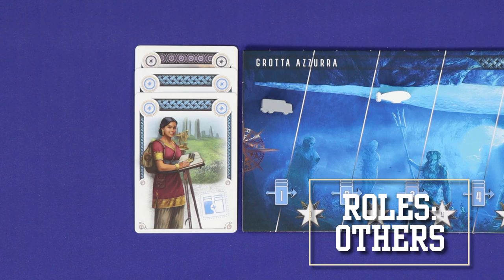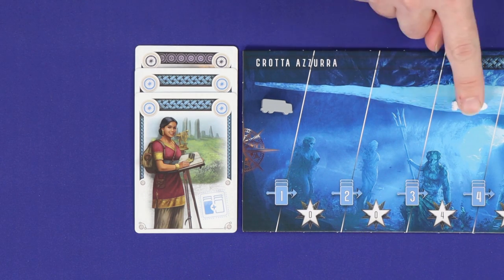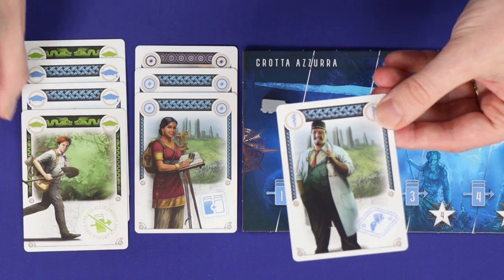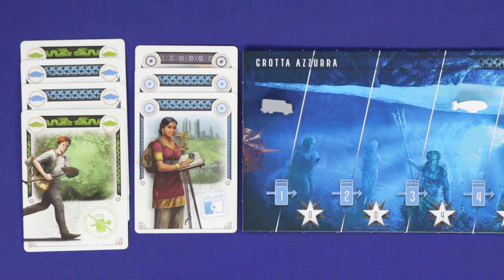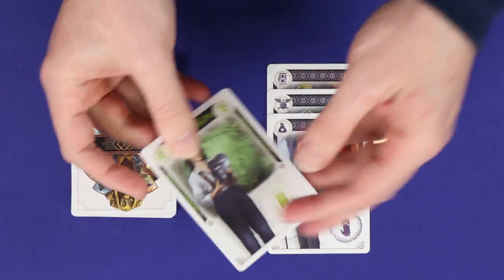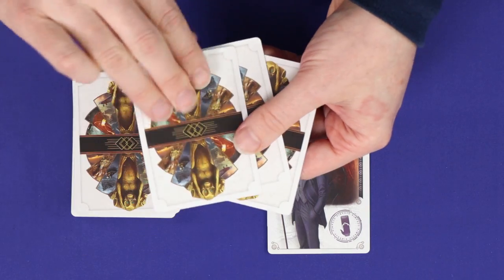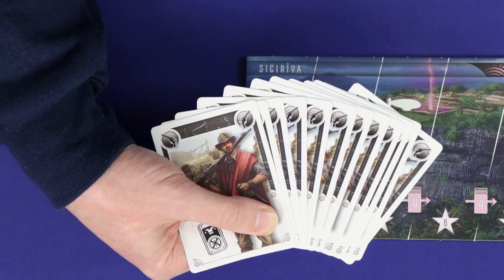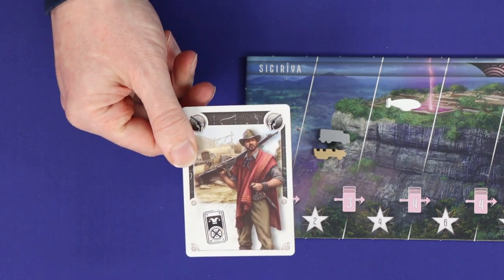Now we'll go through the other roles. If you lead with a cartographer and you advance your vehicle with that cartographer's set, then you may play and fully resolve another set from your hand before returning any leftover cards from your hand to the table. If you play a patron set, then after returning leftover cards from your hand to the table, draw a number of cards into your hand from the deck equal to the expedition size. All of the mercenary cards are colored black and you're not allowed to play them as leaders under any circumstance.